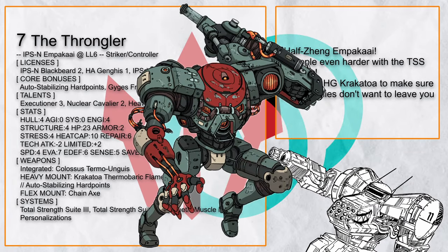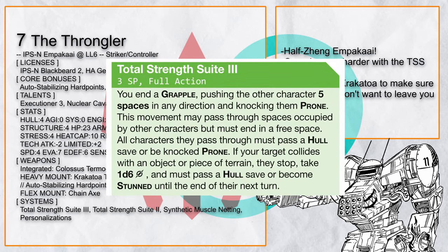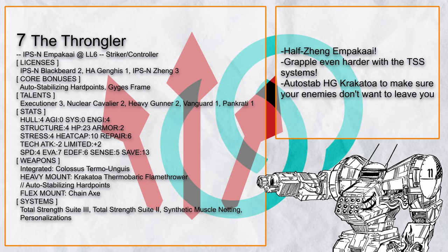Throngler is a half-Jeng Ampaka — a near-perfect combination for it, since Jeng is about grappling and beating the shit out of people with a big fist. The Total Strength Suite series is perfect for it, with TSS3 for when you want to turn someone into a bowling ball, which also has a hull save involved. Add in a Heavy Gunner Krakatoa to make sure nobody can leave without dying. This thing is dangerous as hell.